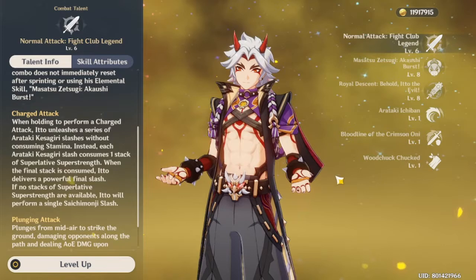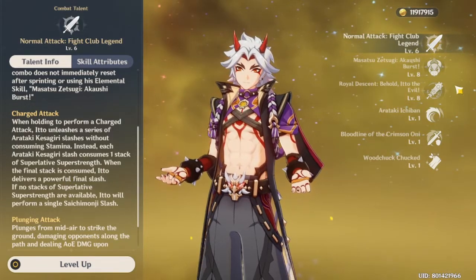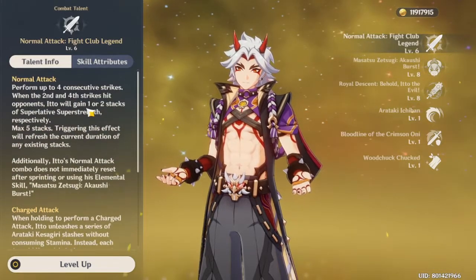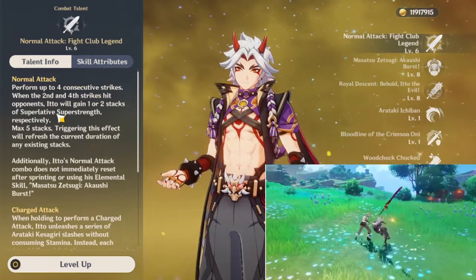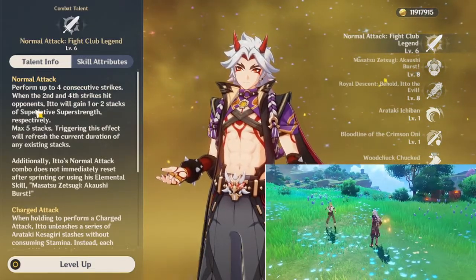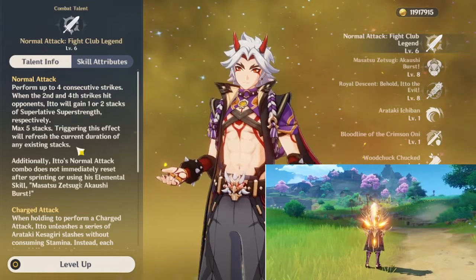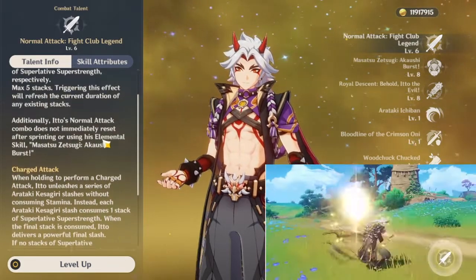Let's start first with Itto's talents. His normal attack is pretty unique — whenever the second or fourth strike hits the enemy, Itto will get one or two stacks, and you can accumulate up to five stacks maximum. To consume the stacks, you need to do a charge attack.